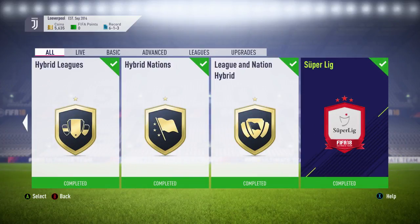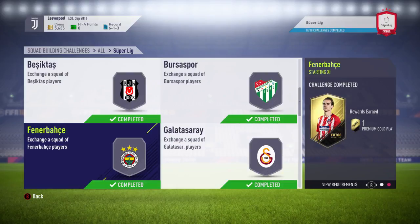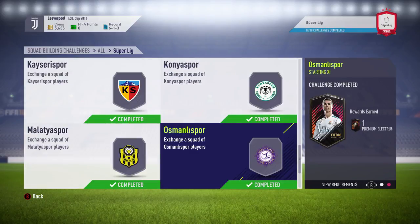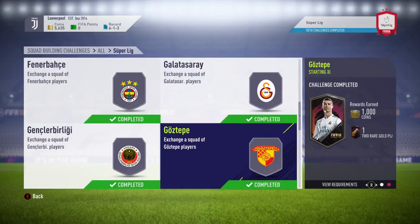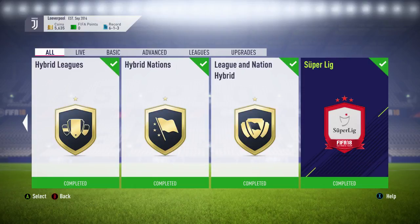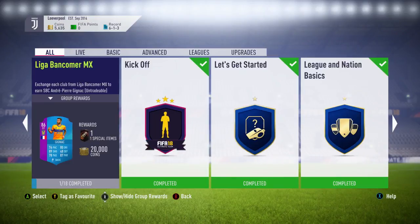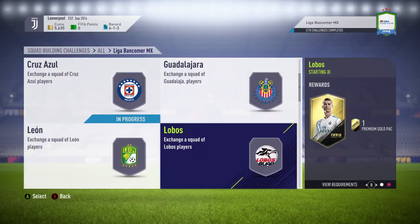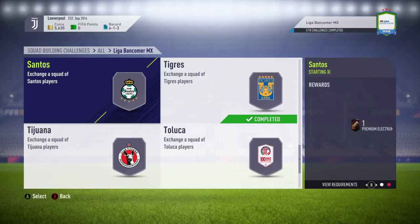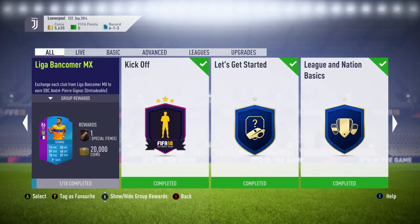You've also got the league SBCs. We completed the super league one on this account, but I'm not advising that now since prices have risen massively. If you look at teams like Galatasaray that returns a prime Electrum players pack, or Fenerbahce which gives a premium gold players pack, look for ones with decent rewards. Build a concept team, work out the cost to complete it, and complete it only if you can make profit. Work out the worst case discard value of the pack and try to complete the SBC for around that cost. The second league SBC seems a bit more inflated, so double-check prices.